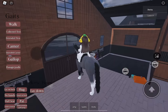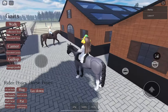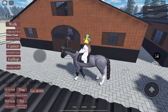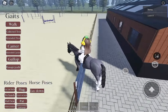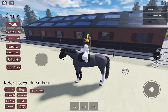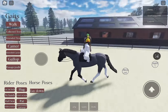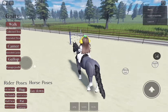Oh my god, it's so cute! I'm gonna go to the jumping arena first because there's a jumping arena I want to try, and then I'll get one of the racehorses. Let's go! Oh my god, it's so cute — I wish it could rise though. I want to see what extended trot looks like.